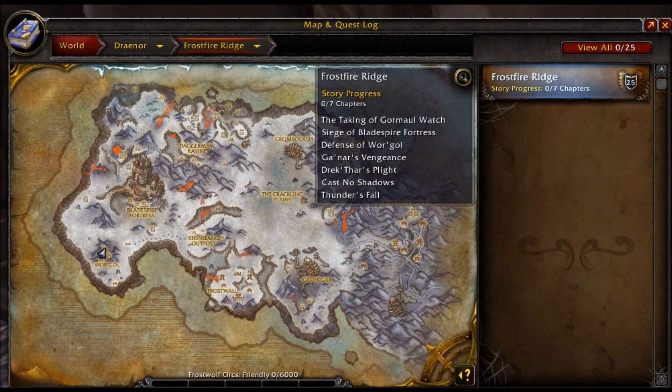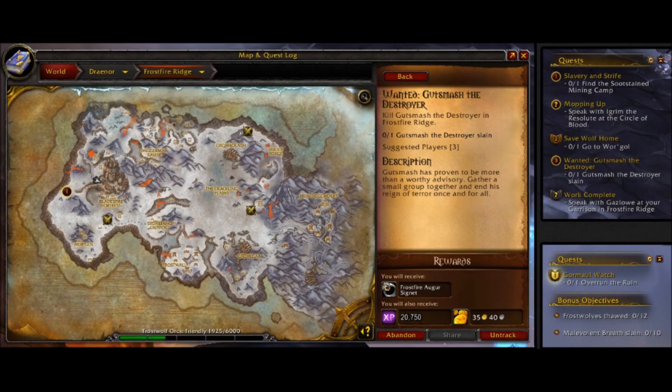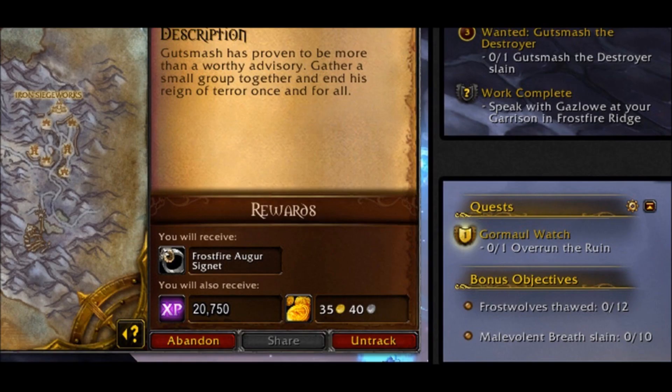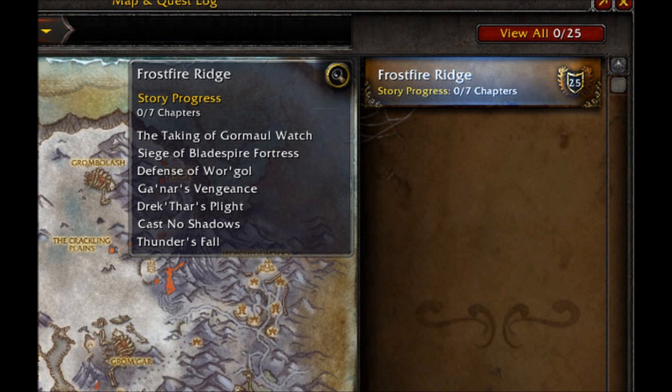Also of course, if that is the case, then the quest rewards also have the ability to be interchangeable. So by doing the bonus objectives, does it raise the item level? Instead of getting, for argument's sake, a 555 item by completing the quest, you do the bonus objectives and that becomes a 558 level item. Maybe, maybe not — the quest item may remain the same. Or it could simply change the reward that you get. In this case if you just overrun the ruin you get the ring for doing so. But if you do the bonus objectives, maybe you get the ring and something else, or maybe you get shoulders or a weapon that may be considered of more use to you as a questing player.